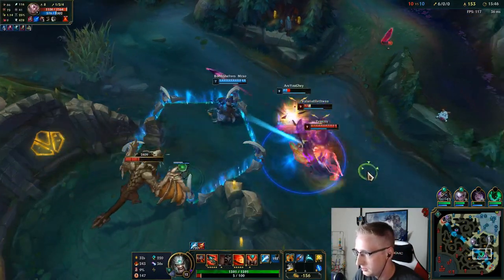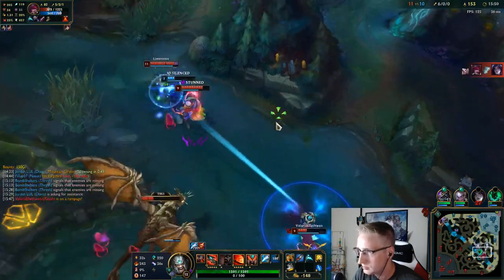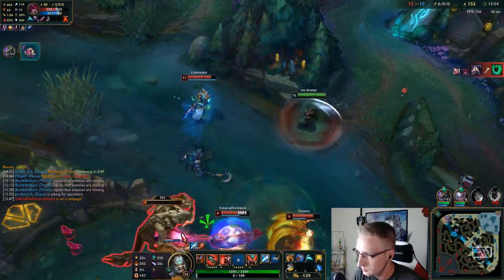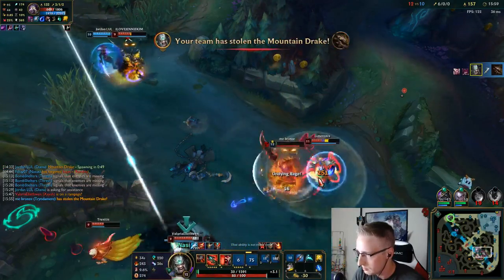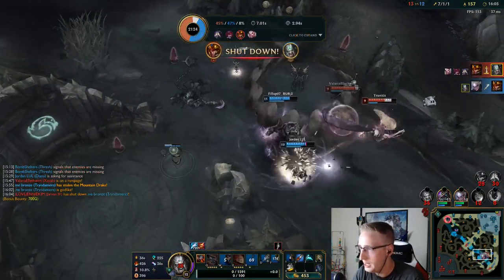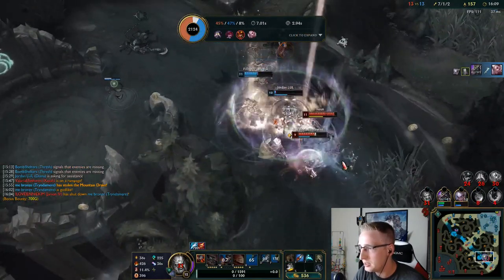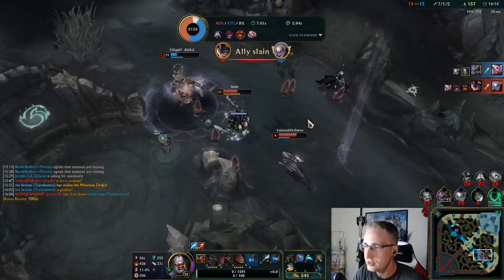Thresh messed up his combo. I got dunked, and J4 got a shutdown, but I think this Nasus is about to go huge. Well, I got the Dragon at least.